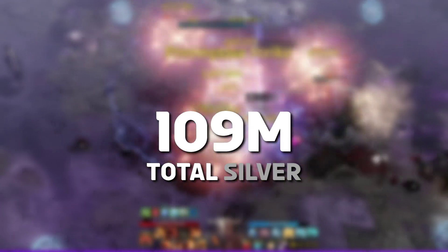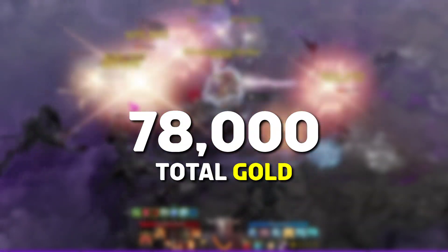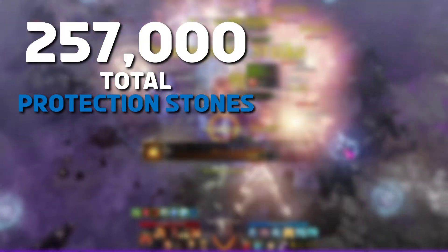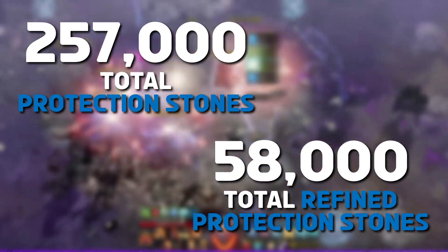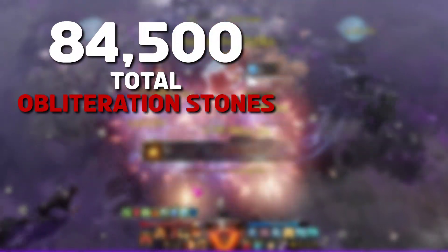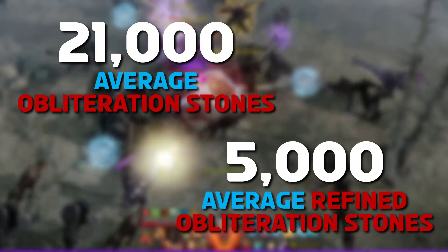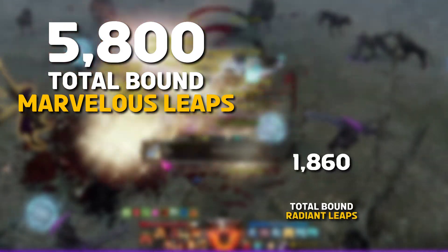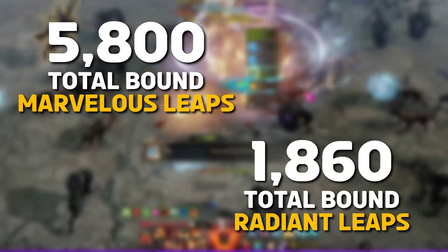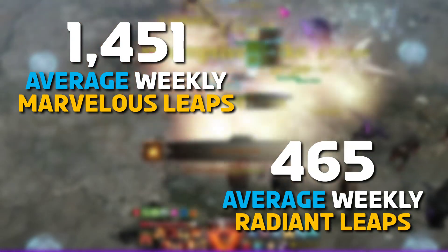I made just over 109 million silver, with an average of roughly 27.3 million a week, and 78,000 gold, with an average of 19,500 gold per week. I farmed roughly 257,000 protection and 58,000 refined protection stones, with approximately 64,000 and 14,500 a week respectively. 84,500 obliteration and almost 20,000 refined obliteration stones were collected, with roughly a 21,000 and 5,000 weekly average. 5,800 bound Marvelous and 1,860 bound Radiant Leap Stones were also gathered this last month, with a 1,451 and 465 weekly average.